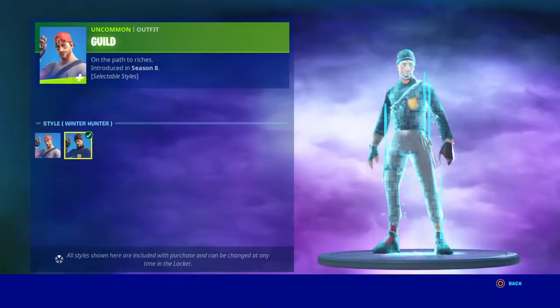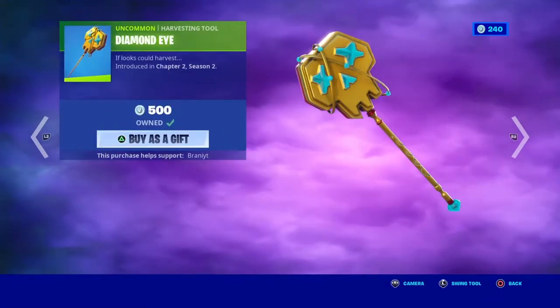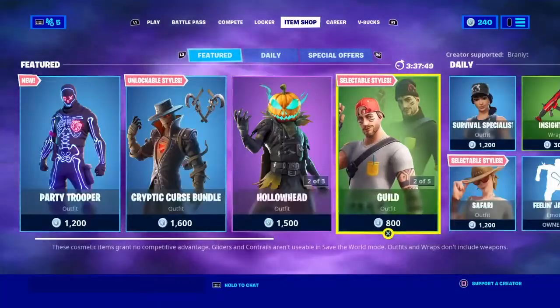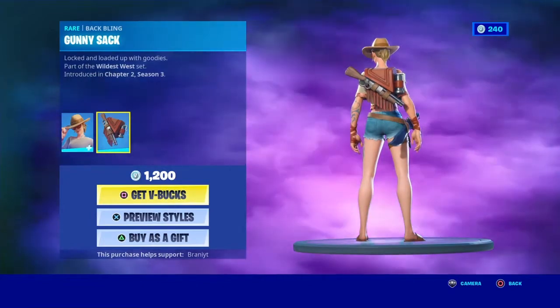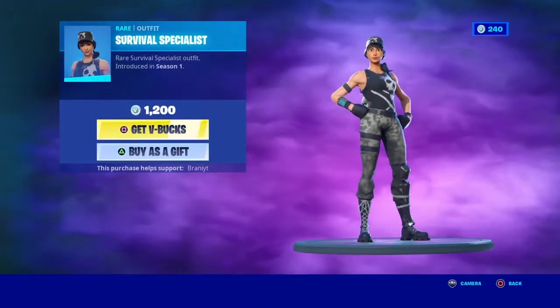We've got Guild back with two edit styles including the Winter Hunter. We've got the Gold Chain and Battling Aura. We have Diamond Eye, the Diamond Eye pickaxe, and Goldilocks. Safari is back with the Gunny Sack and she's got two styles — the hat-off style and the default style.